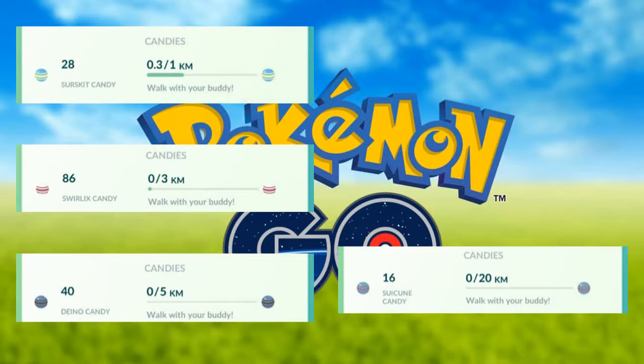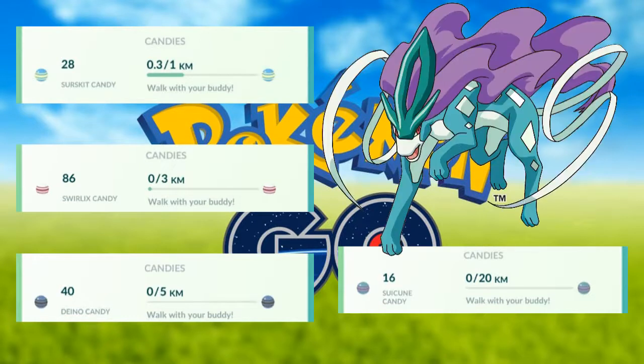If you look at Buddy, it's a walking distance. There are 1km Buddy, 3km Buddy, 5km Buddy, and 20km Buddy. Now, if you look at the legendary Pokemon, all of them are 20km. Then there are 1, 3, and 5km ones as well.